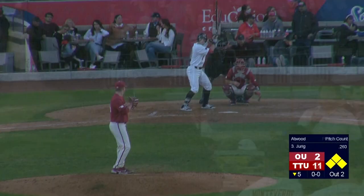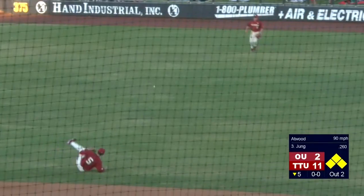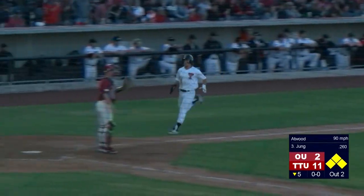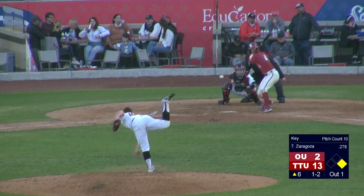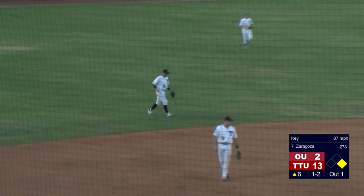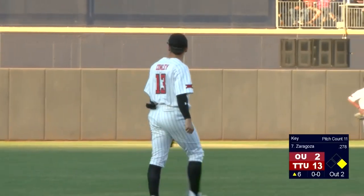Texas Tech — big task here with the bases loaded and Jace Young at the plate. Jace strikes this one into right field for a base hit. The ball is juggled by right fielder Barofa, and two runs are going to score — Young is out at second. Cal Conley will leap and rob his shortstop counterpart of a hit. Zaragoza finds out to short.